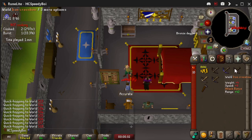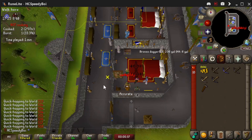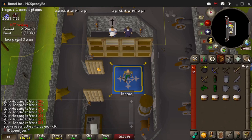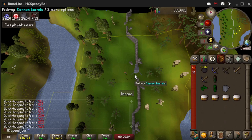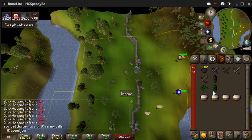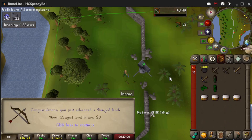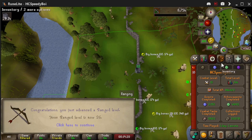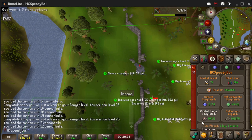Each tier of crossbow gives a plus 12 range bonus all the way up to plus 66 with the mithril, which is actually a pretty good bonus. We teleport to Castle Wars and here's the spot — we're going to cannon the castle ogres. Basically every single world was taken, so apparently a lot of people do this. We have all our upgradeable equipment, so once we get the levels for upgrades we'll do that. Level 16 Range — we can now upgrade to the blurite crossbow, and that literally only took about seven minutes.